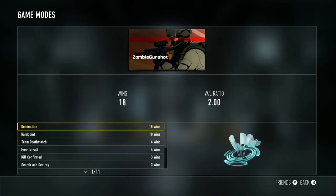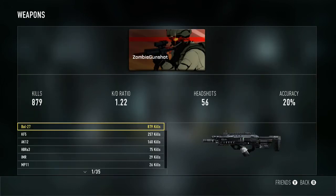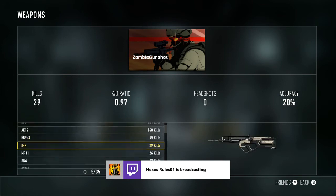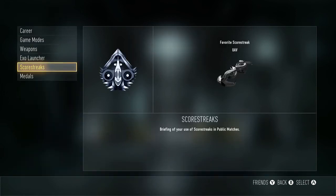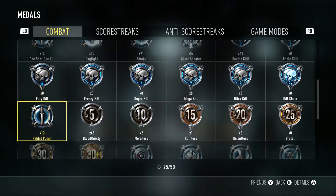My highest game mode is Domination, but I'm really good at Free For All too. I don't use any of the Exo Launcher scorestreaks — just UAV and Medals. The only notable thing here is two Merciless and one Ruthless.